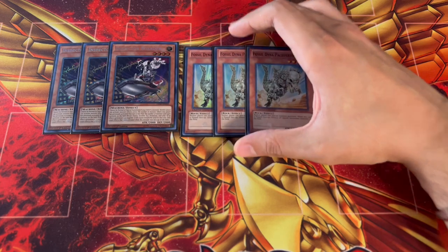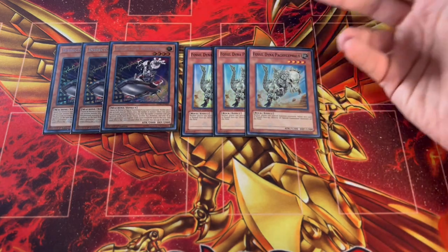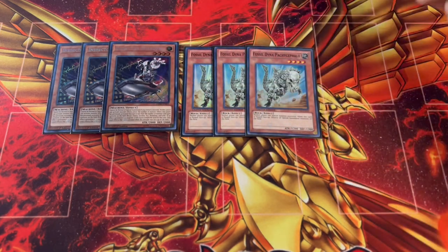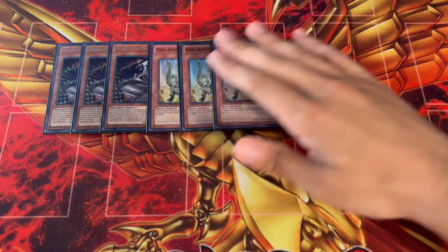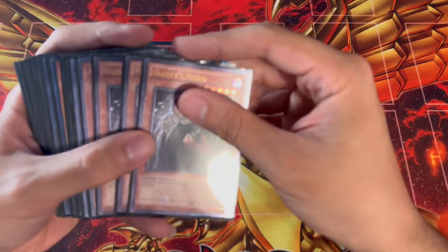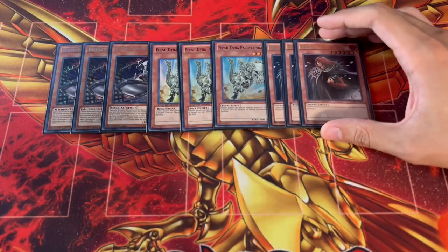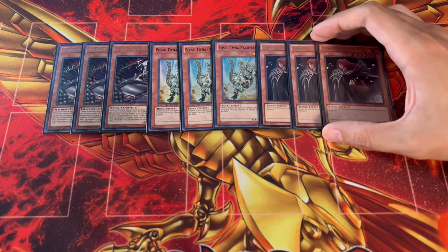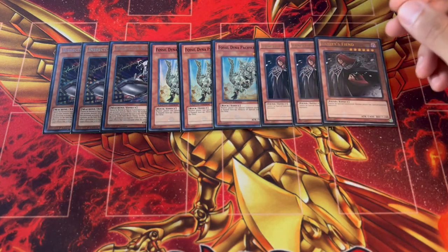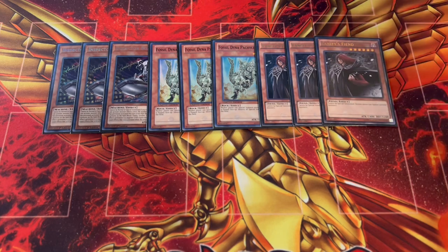You might be wondering — these are small, weak attack monsters, so if your opponent can special summon something bigger than 2,000 ATK they'll just get over them. But you're playing a lot of protection. The next card we're playing is three Vanity's Fiends. Vanity's Fiend has the same effect essentially as Fossil Dyna — neither player can special summon monsters while this card is face up.